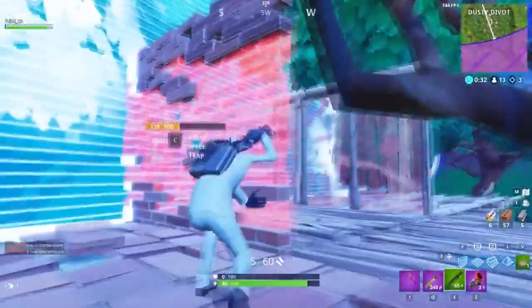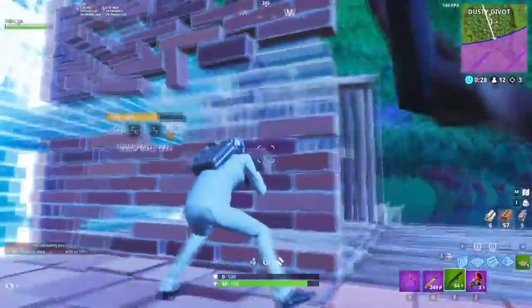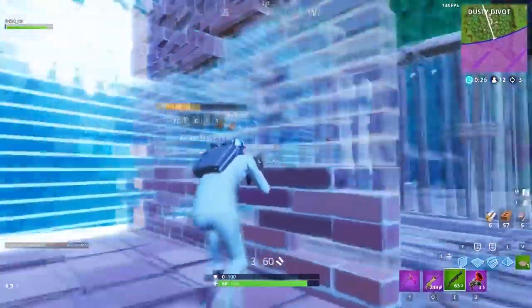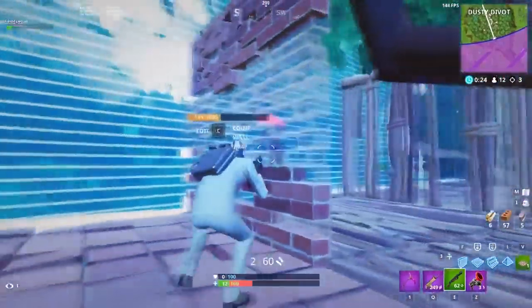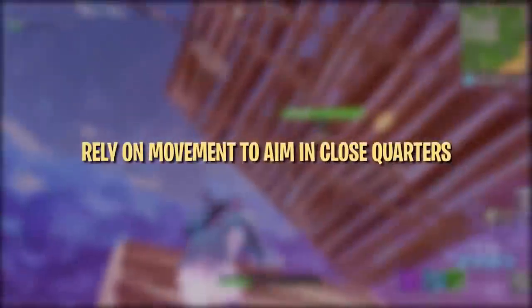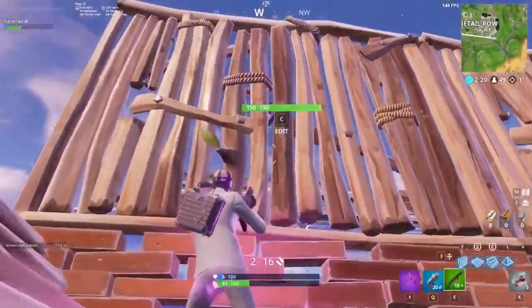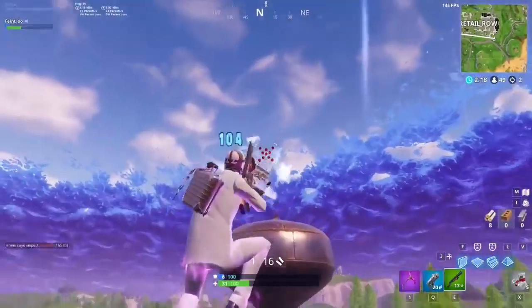Hitting close-range shotgun shots is a challenge because it can be hard to track your opponent and hit your shots when you're both running, jumping, and building. There are a couple of ways to help aim in close-quarter shotgun battles, namely using movement to help aim and working on flick shots. When jumping through the air, it can be awkward adjusting your aim vertically, so try relying more on your movement and wait until your crosshair drops onto the opponent.